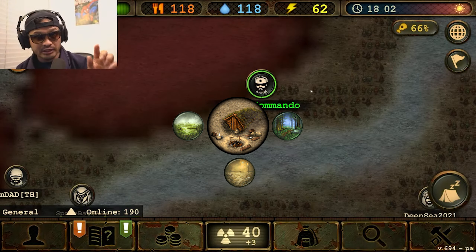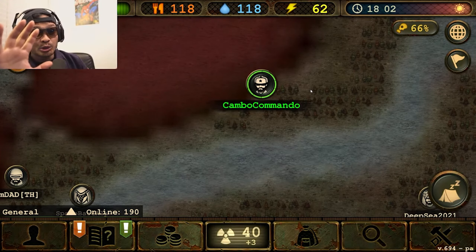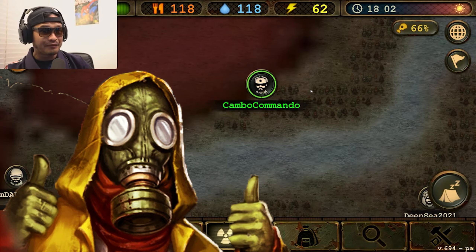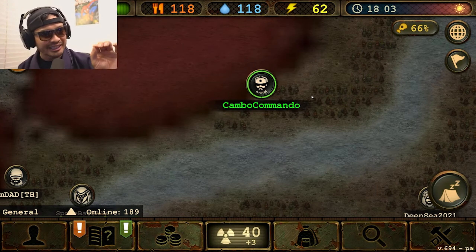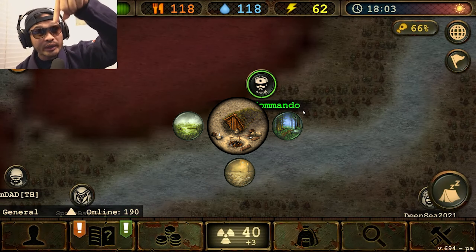Right now, this is very important — very important for those who are asking: 'Hey Cambo, where do I make my first base? Where do I go to have a good base? Where do I put it?' Here's the answer: put your base in between three locations.